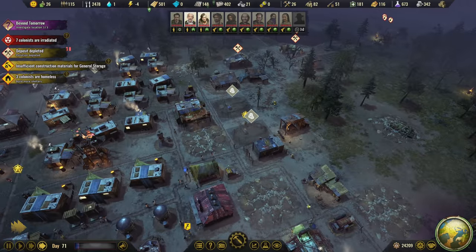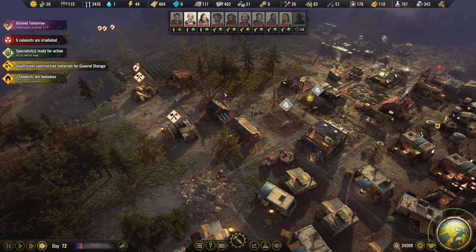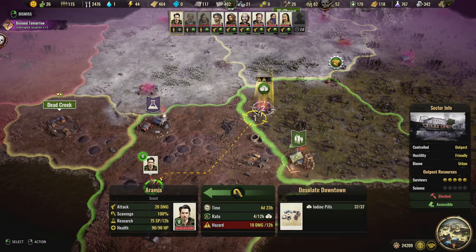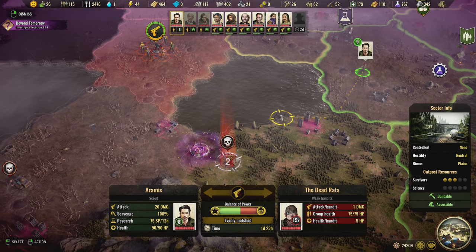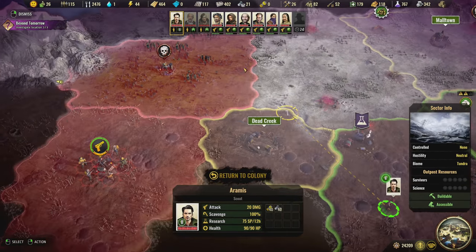Don't build the storage until the housing is built first — we need the resources we're storing to build this. On the world map: Aramis has 100% scavenging and good health, so he can get these iodine pills. But they deal 10 damage every 12 hours — that would kill him. Maybe I can have him do this for a little bit and then come back. Actually, I'd rather have him scout these two areas instead — I don't really want him to die for iodine pills.